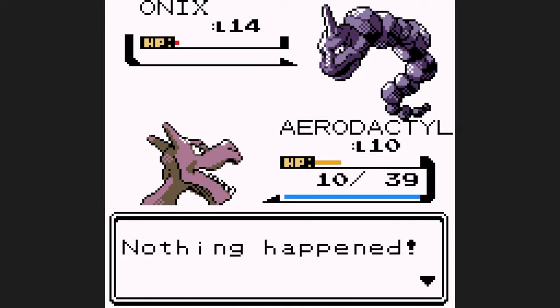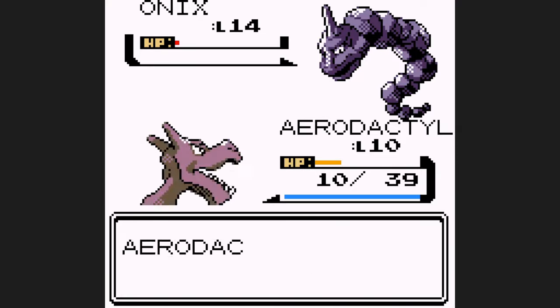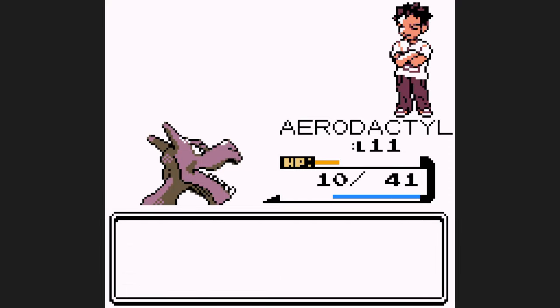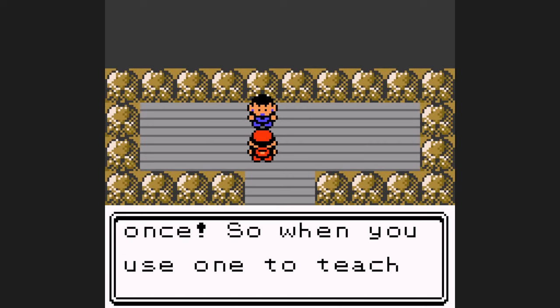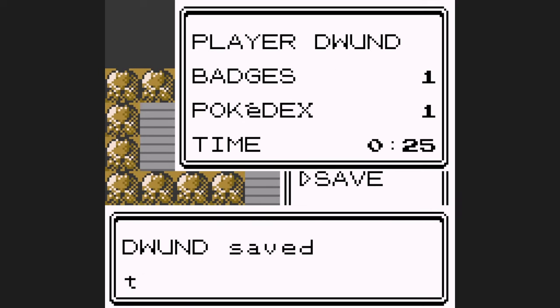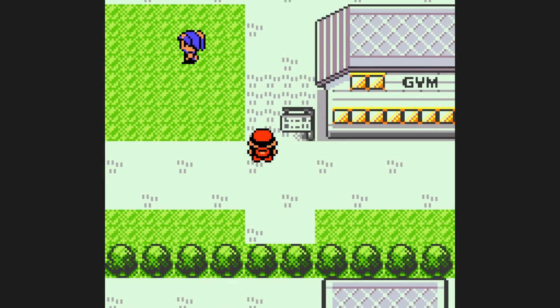Thankfully, Onix cooperated. Even though it lowered my defense all the way with Screech, it didn't go for Tackle and it could have knocked me out, but we get the very clutch win. While that Brock battle was pretty lengthy, Aerodactyl is getting by Brock at an in-game time of 25 minutes, so not too much time wasted.